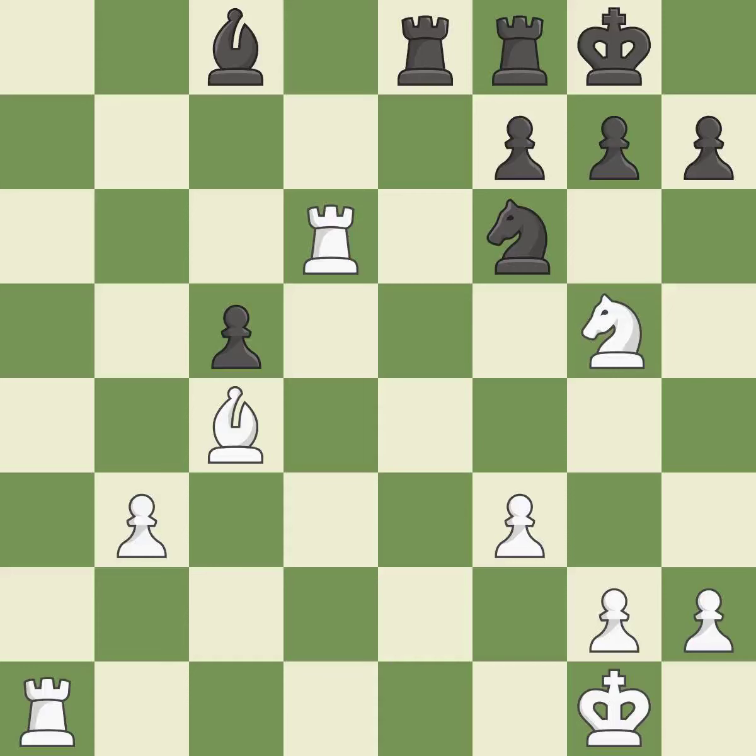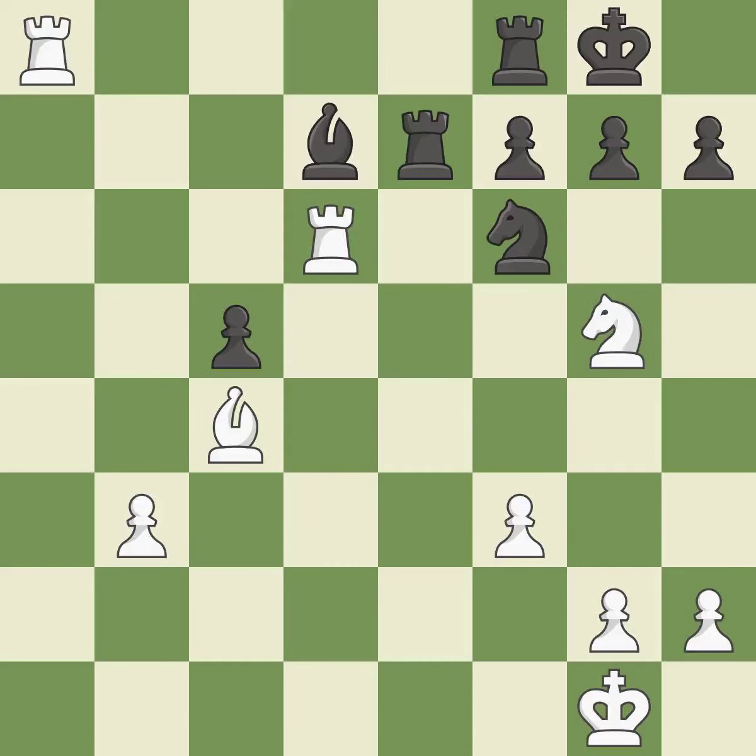By elevating a rook to the 7th rank, this poses a threat of activating it — ideal. This causes material loss — it is a mistake. There was only one good move in that position. This misses an opportunity to win material. This allows the opponent to reveal an attack on a rook — a miss.